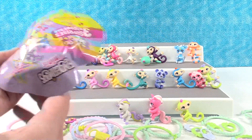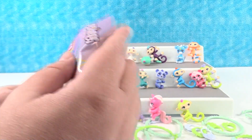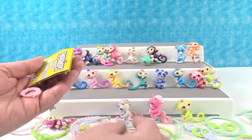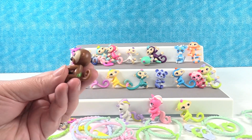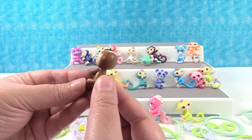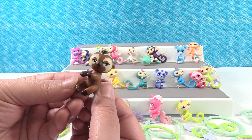Last one in this Fingerlings Minis video. There is our bracelet. We had two charms, we got a monkey, and oh I got the sloth! That's awesome — you got Kingsley. Kingsley the sloth. I like Kingsley — Kingsley has a leaf.